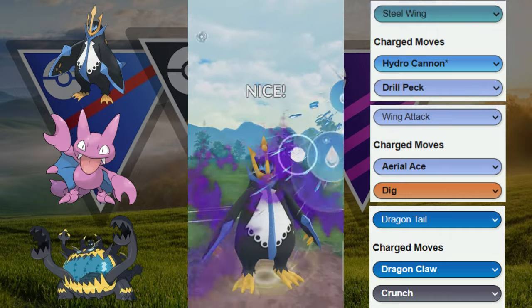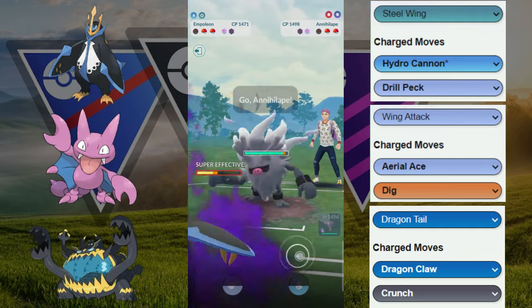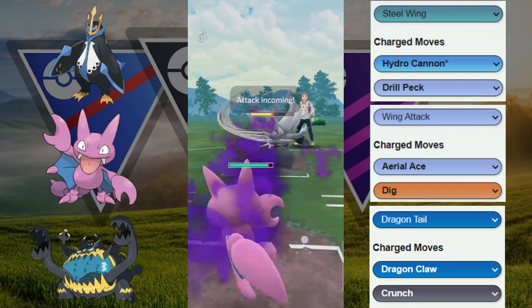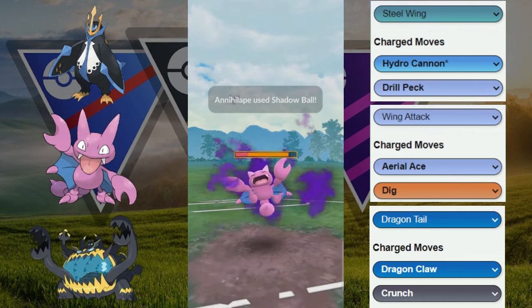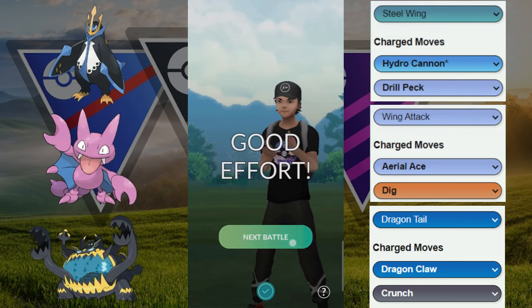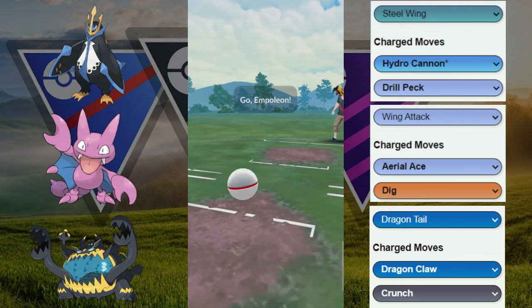We know they have a Dragon Knight and Empoleon core, so we have a decision — go into Empoleon or Gliger? We go into Empoleon, which immediately throws Hydro Cannon. Our opponent gets to their Annihilate and it farms us down — that's huge because we lose all that energy and still have to deal with Annihilate. Annihilate goes for Shadow Ball and unfortunately we can't get to two Aero Aces. GGs to our opponent — we fainted on that move and wasted a ton of energy.